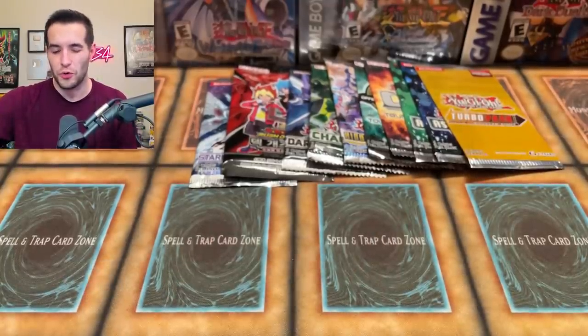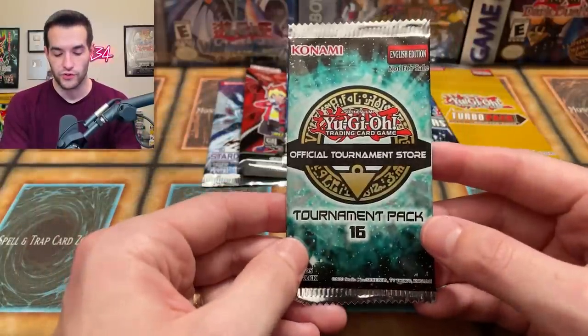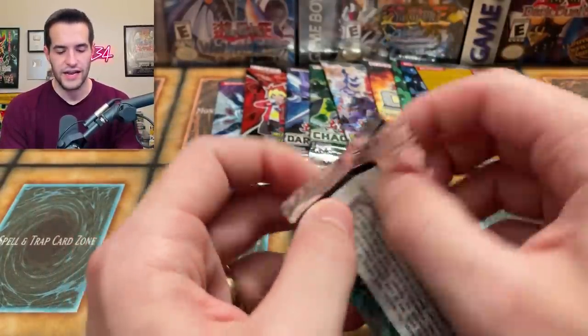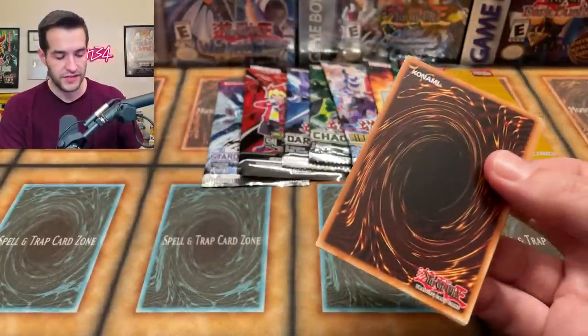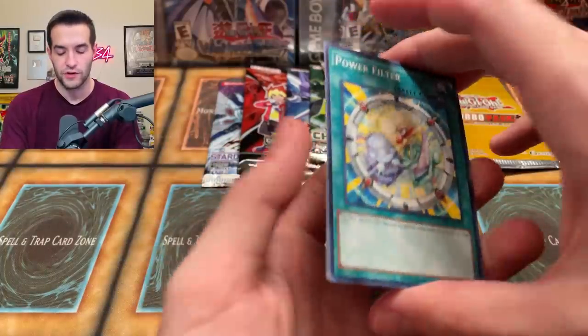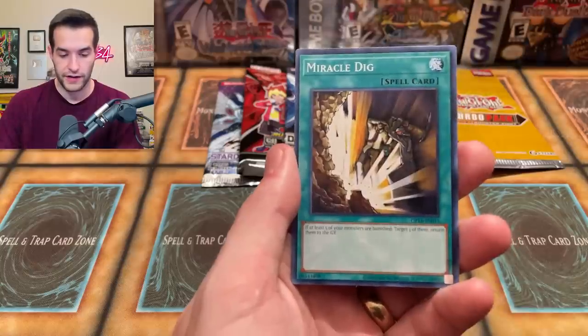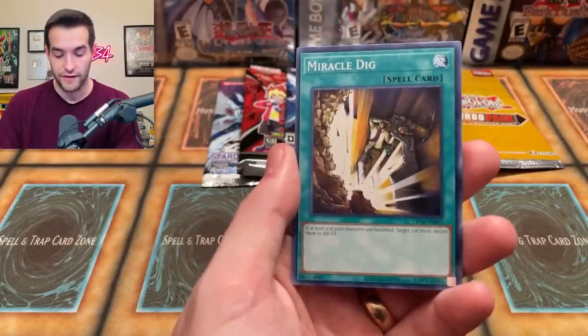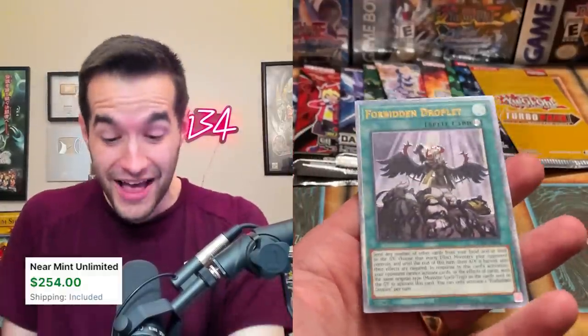Let's go into OTS 16 — this is the one with Droplet. Not 18. Power Filter — very nice — Miracle Dish, this is a very old card with a reprint — and oh... a Droplet?! No way dude!